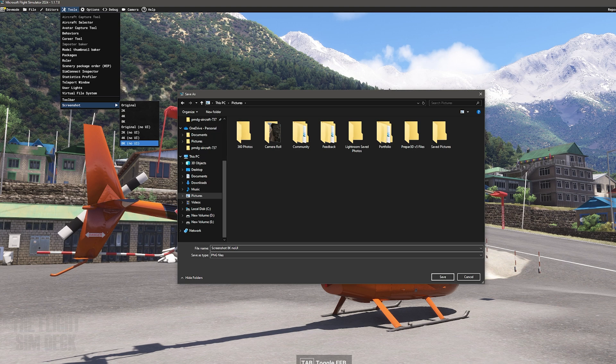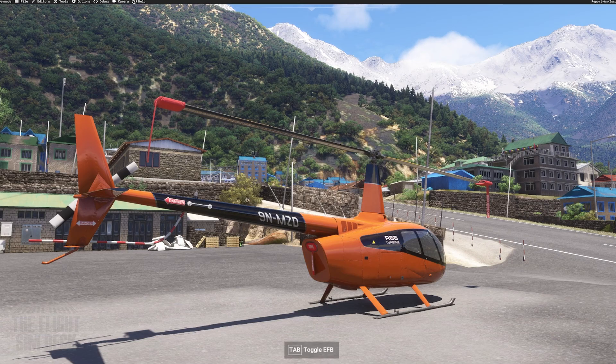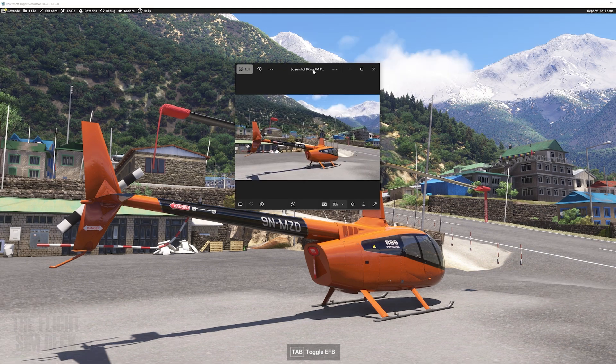It'll do something different. So you hit Save, and for 8K it might take 45 seconds to a minute. It's going to zoom in like this and hold on this screen — just let it do its thing, don't touch it. Eventually it'll snap back to the normal viewing mode, and that means it's done. And then you have this super crisp 8K photo saved.